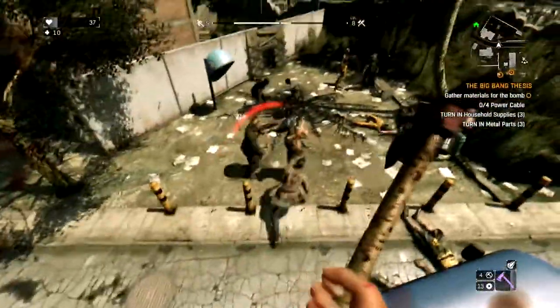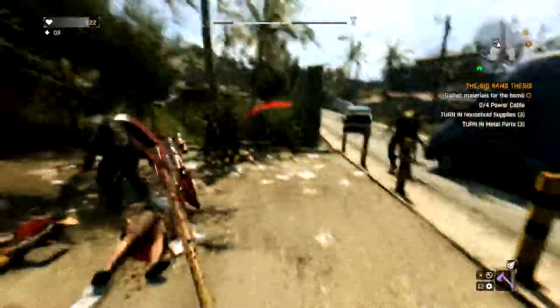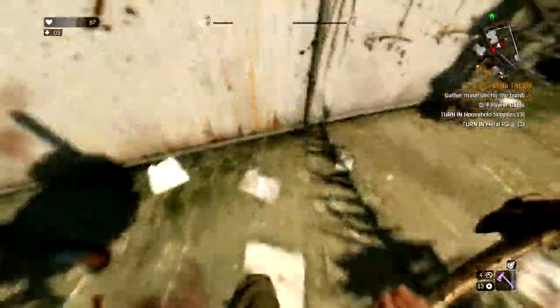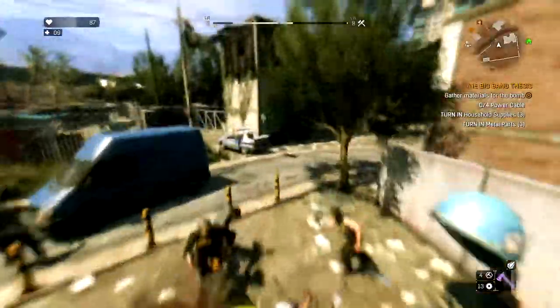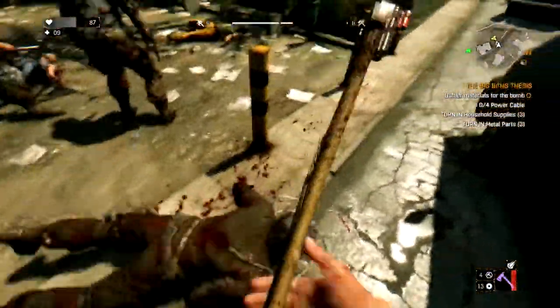If any of you guys know, the only thing more difficult than fighting the guys that come out at night — I think they're called Volatiles — the next hardest thing is humans, because they can withstand the most damage in this game and they can deal a lot of damage pretty fast. So this is the best technique I have found to dealing with them, aside from getting them one-on-one and killing them like that.